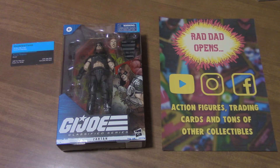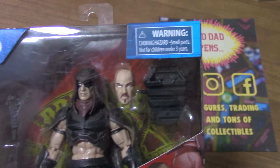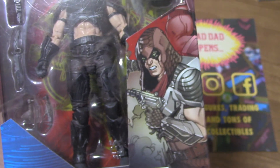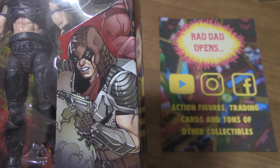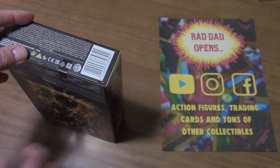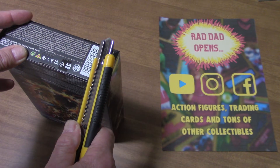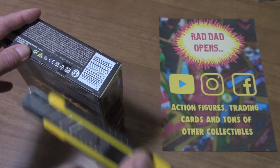Zartan — he's got a backpack, he's got the mask, he's got a pistol of some kind, a knife, a couple other weapons, some cool graphics on the front. Looks very much like the original Zartan, who actually first appeared in 1984 in the comic — The Commander Escapes — it was issue number 24, June of '84.